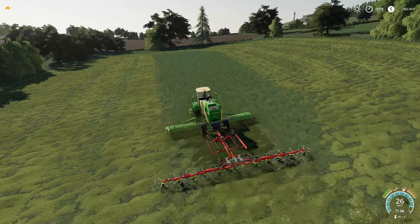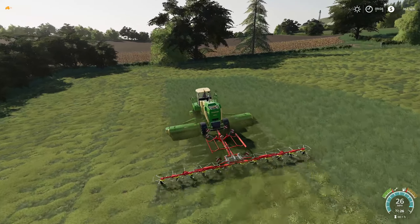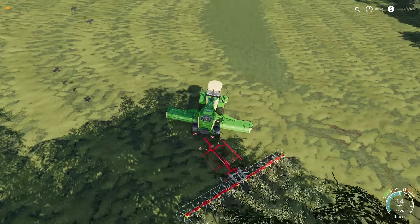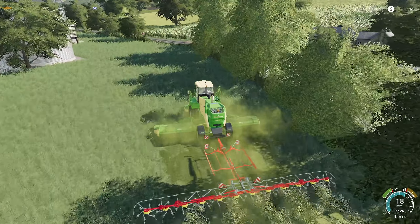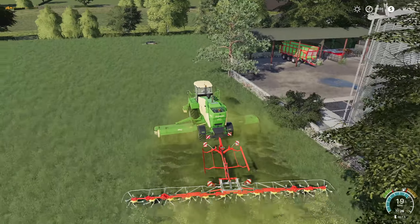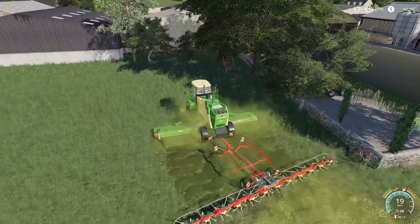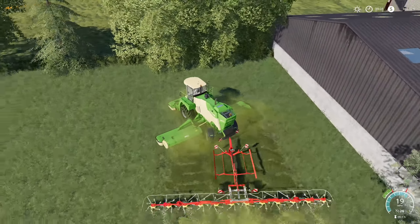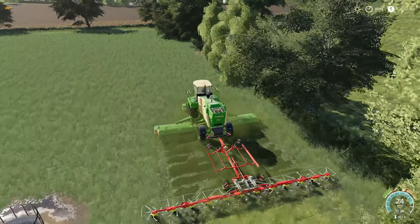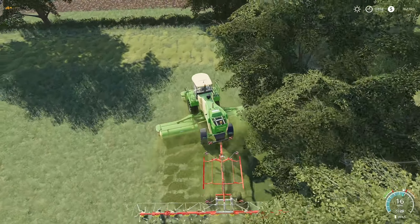This is the way we're gonna do every single field. Once we get that first headland done — which is a nightmare and a half — it seems like it's not too bad. Spin it — that's too much fun. We're into the cow pen now. We don't have cows yet but we will eventually, so I want to make sure we've got enough grass and hay. As a matter of fact, we're turning everything into hay — I am a proponent of hay and an opponent of grass.